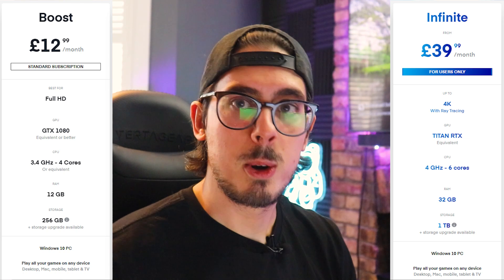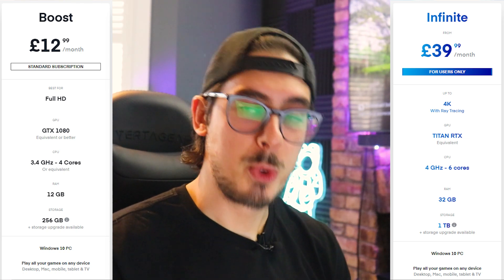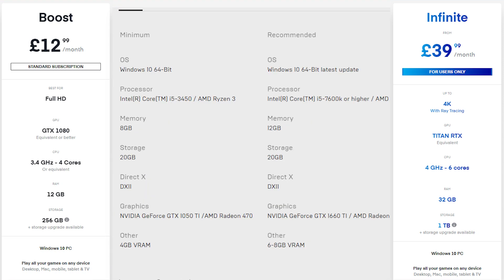We're going to do a bit of a comparison today. I do a lot of my stuff on my main rig which is Shadow Infinite, but I want to compare it to what most people are using today, which is Shadow Boost. I'll throw the specifications up on screen. For Crysis Remastered, minimum is 8 gigs of memory — achievable on both tiers — and a GTX 1050. For recommended, 12 gigs (Shadow Boost just makes it at 12 gig, Infinite at 32), and a GTX 1660. We're above recommended on both: a 1080 equivalent on Boost and an RTX Titan on Infinite.